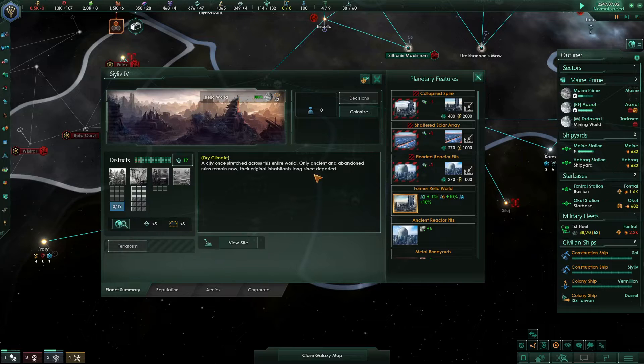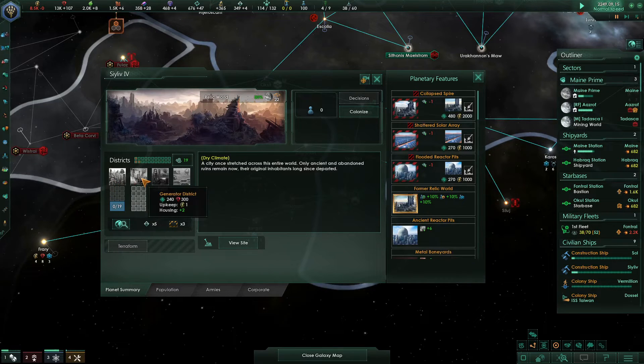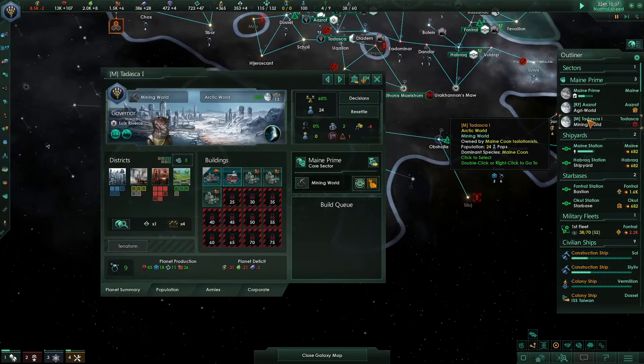Former relic world - this EQ Monopolis was once an abandoned relic world. It's a former relic world already? It can't be - there's got to be something wrong with that. View site - Planetary Machinery. We're going to dig it, and then we're going to have to land on there and colonize it, I think. That'd be the proper thing to do. You guys need jobs - let's do that.